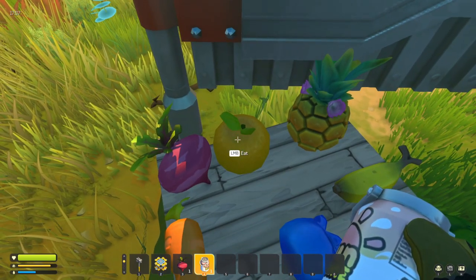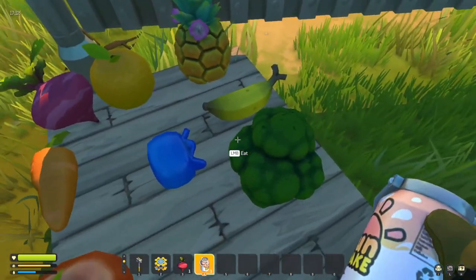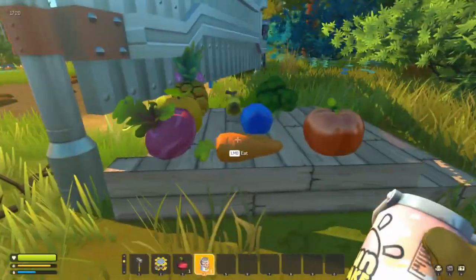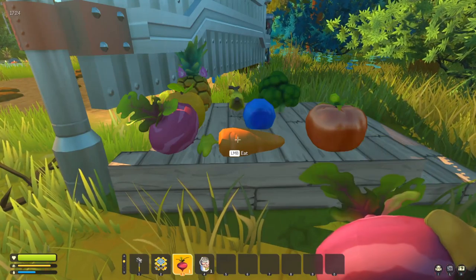After the basics you've got blueberries and oranges — it is an orange, a lot of people wonder if it's an apple, but it is an orange. And then finally you have the higher tier fruit and veg: the broccoli, the banana, and the pineapple. These require a lot of stuff to get, so we're not too worried about those.